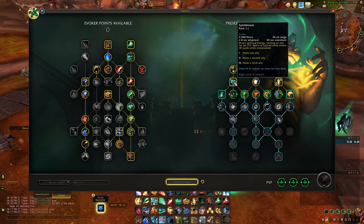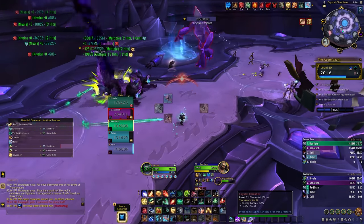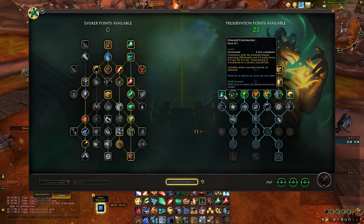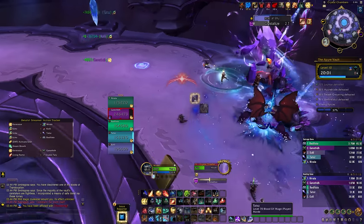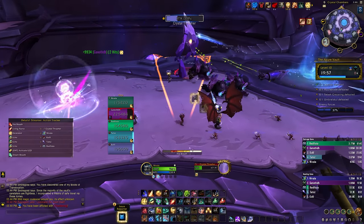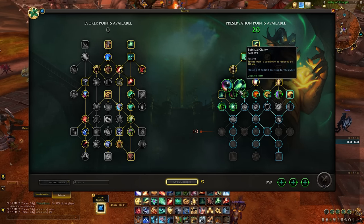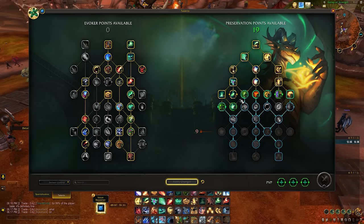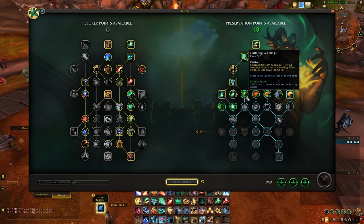Spirit Bloom is a great empowered ability. It can be a single target spell at one empowered or an AoE healing spell if you use multiple empowers. Emerald Communion is an amazing defensive because it has a lot of utility — you can use it for yourself or for your allies. Spirit Bloom increases essence regeneration by 100% or Spiritual Clarity reduces its cooldown. Personally I like Spiritual Clarity better — having it on a 20 second cooldown instead of 30 second cooldown lets you use it much more often. If you're going for an Emerald Blossom build you will need Fluttering Seedlings. It makes it so Emerald Blossom when it explodes sends out a Seedling which will heal an ally up to 40 yards away.